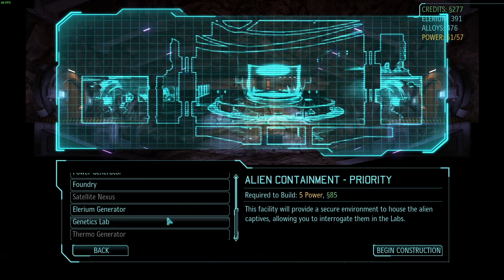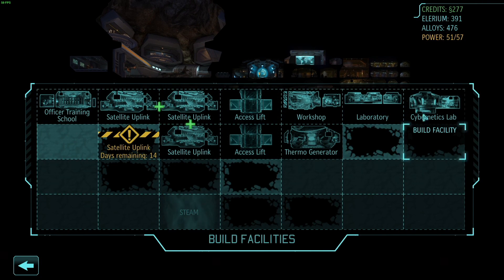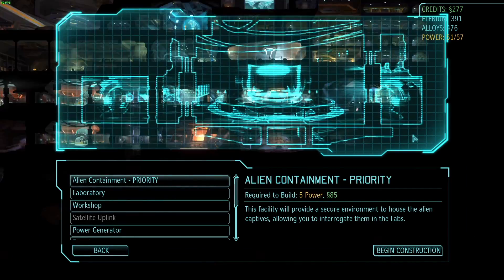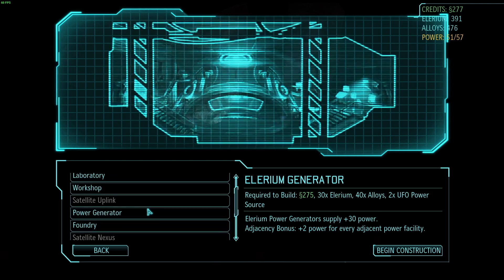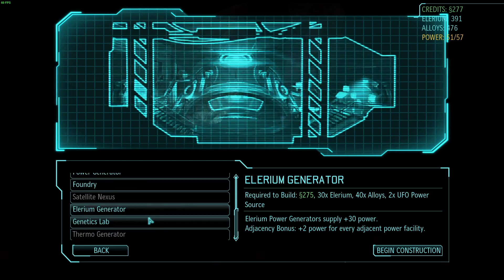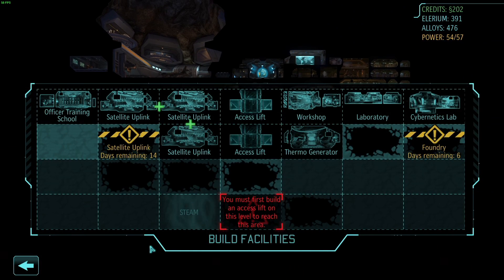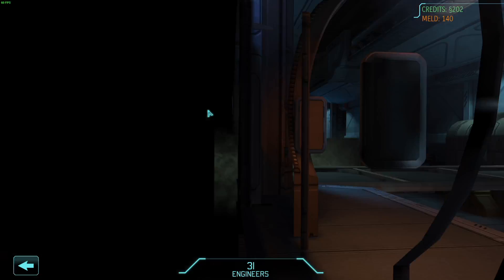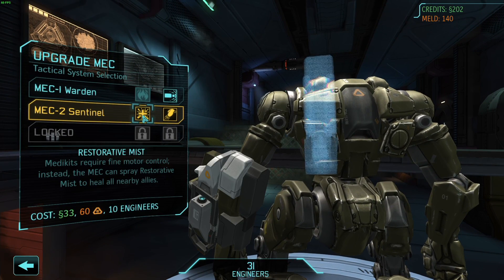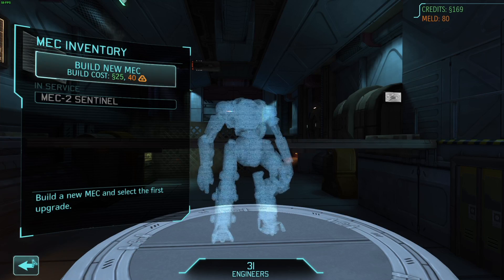What else do we need? A genetic lab — that would be good to have, but we don't really have anywhere to put it yet. Maybe there. It doesn't get any adjacency bonus so it doesn't really matter. A foundry would be nice — let's get a foundry. That should give us some upgrades eventually. And we can upgrade this unit — let's give it a grenade launcher.